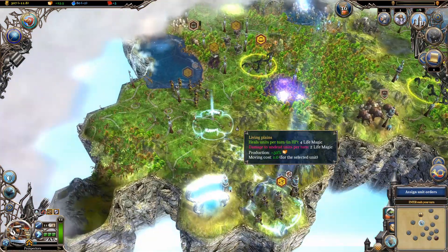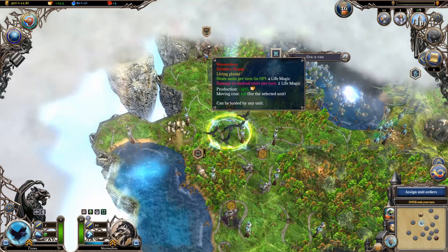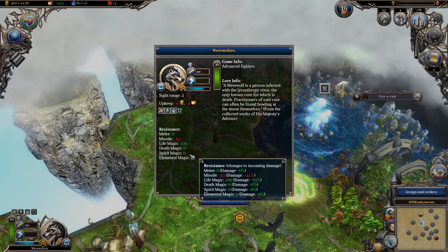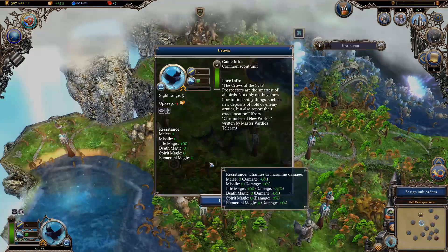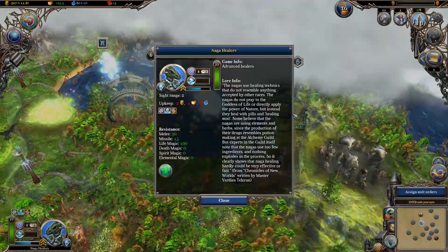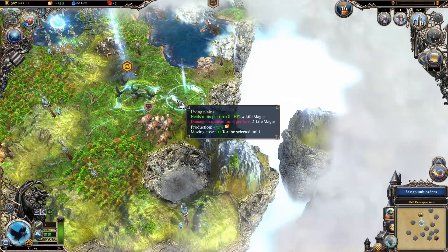Moving prospectors here and keep exploring with crows. There's the city - these are werewolves. Werewolves hit really hard and they do spirit magic, which is probably the least resisted thing in the game. Spirit damage is very strong because it's hard to find units that have any resistance to spirit magic at all. None of these units have resistance to spirit magic - it's as close to true damage as you're going to get. So that can be quite devastating. You've got to watch out for those.